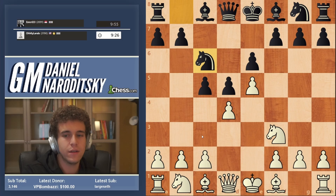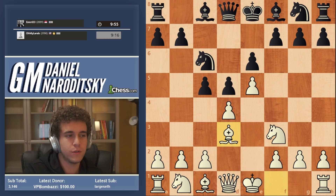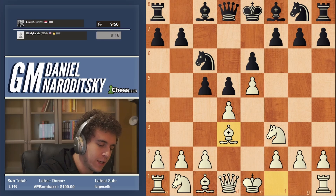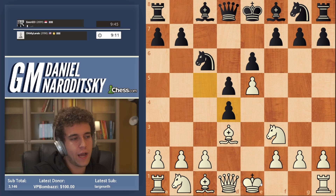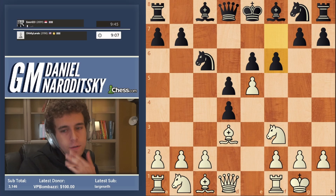We simply develop as if nothing is happening. If you look at this bishop on f1, we want to develop it and we go Bishop d3. Now, why not Bishop b5? That's something I'll explain after the game — it's a very common mistake in these positions to go Bishop b5. Okay, c takes d4, now we castle, we're just developing our pieces, and f6 is one of the main lines.